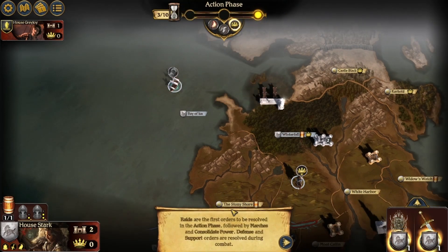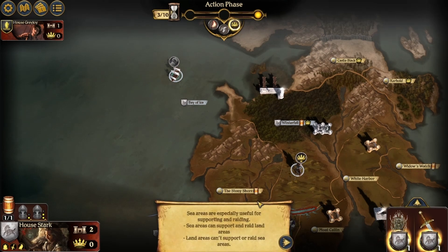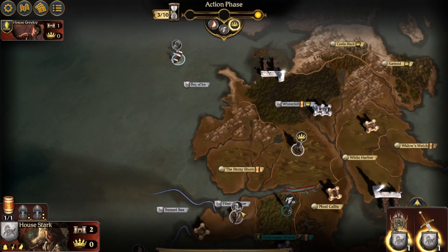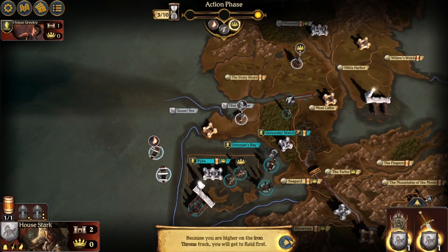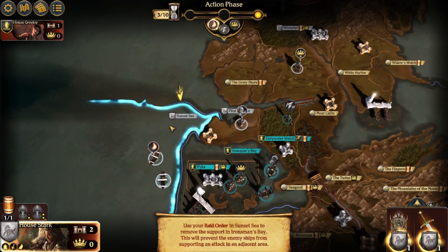Raids are the first orders to be resolved in the action phase, followed by marches and consolidate power. Defend and support orders can resolve during combat. Sea areas are especially useful for supporting and raiding — sea areas can support and raid land areas, but land areas can't support or raid sea areas. Because you are higher on the Iron Throne track, you will get to raid first. Use your raid order in Sunset Sea to remove the support in Ironsmen Bay. This will prevent the enemy ships from supporting and attacking the adjacent area.